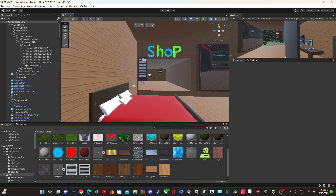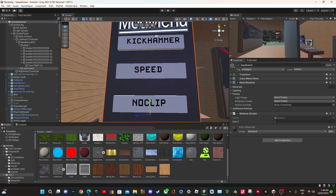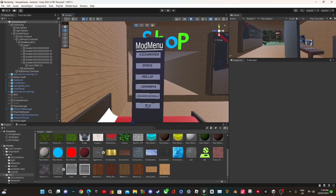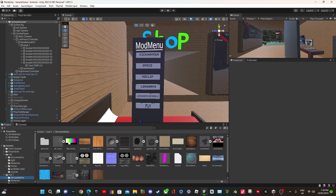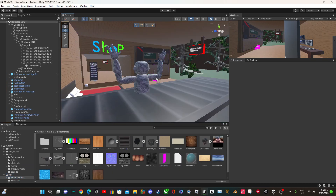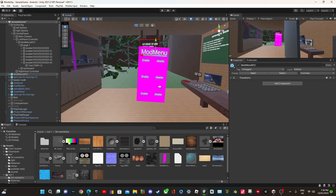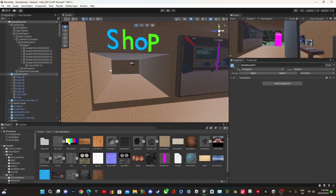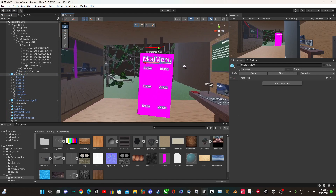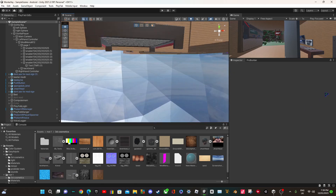The first step is to get a model of a mod menu. It's very simple — just use a cube or something, or go to my Discord where there'll be a mod menu available. You can get it and then customize it however you want. This one has enable and disable. Or you can make one yourself just using a cube.